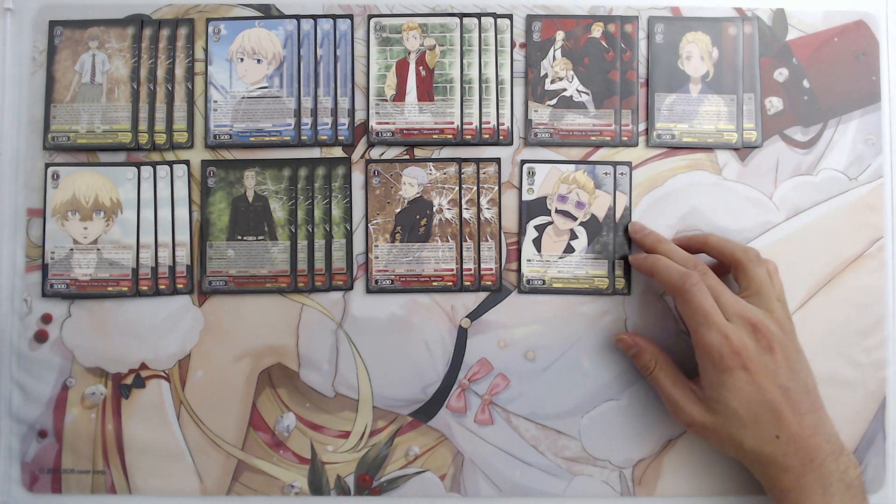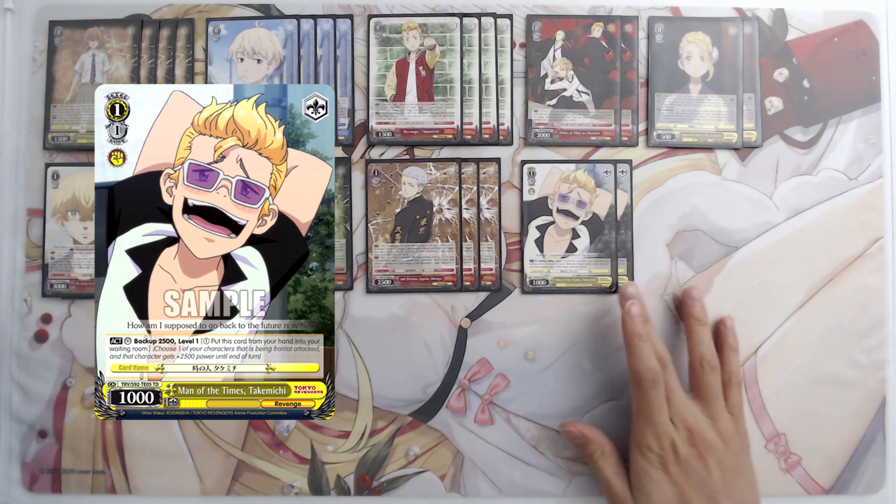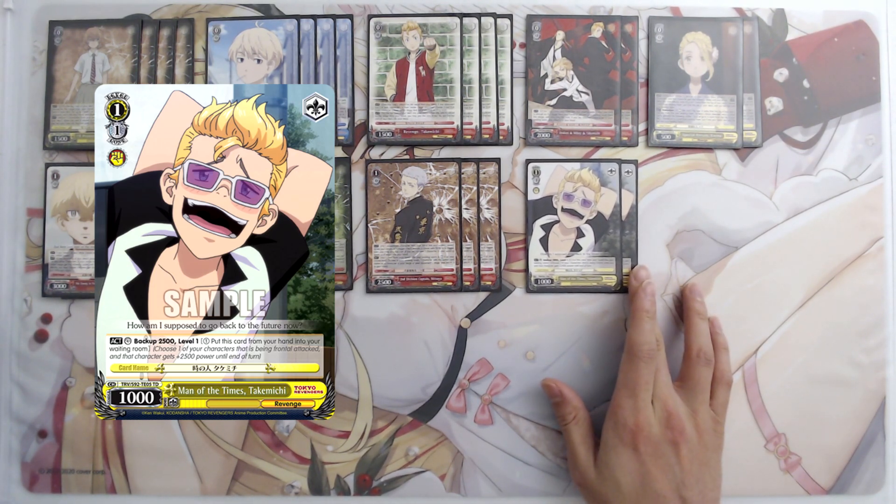Mitsuya is really good because a lot of things in our deck want to be played in duplicates — for example two dual laners or two Payans — so Mitsuya gives us ways to get to the other copy once we have one on the field. It's also great with our two-soul trigger climaxes, letting us salvage key cards from the waiting room. We also have two copies of the one-one Takemichi counter, probably one of the more important cards because it's easy to grab with a split soul salvage climax.